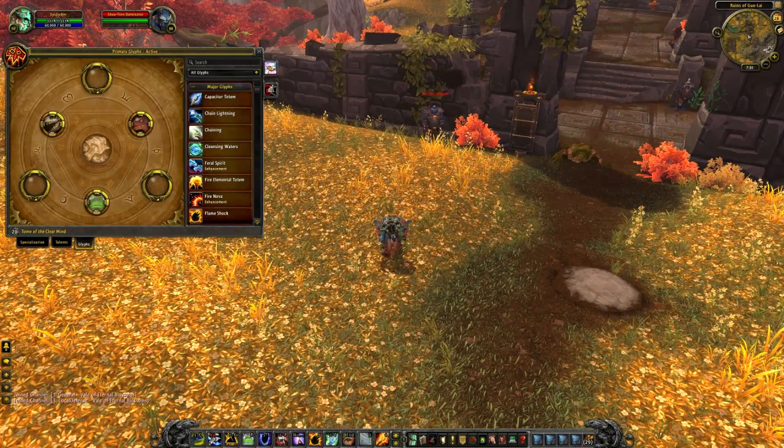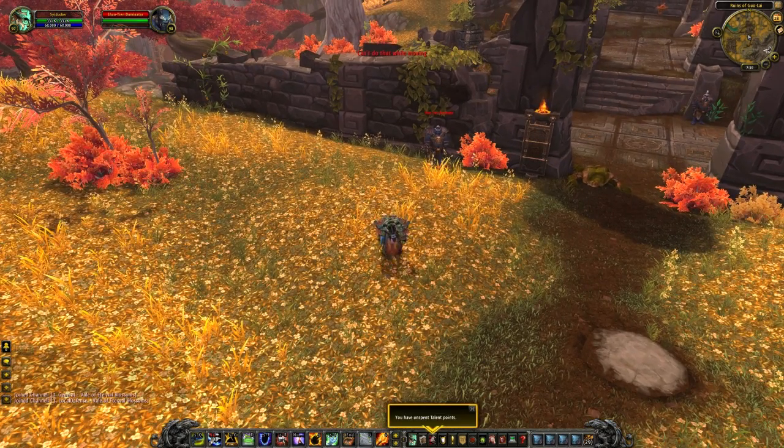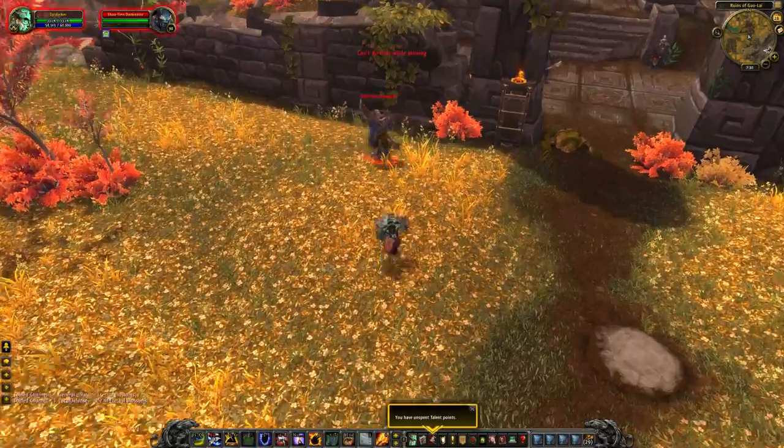What's up guys, Syla here, and we're back on the 5.4 PTR with another Glyph Short. This is going to be looking at the Shaman Glyph, the Glyph of Compy, and it makes your Hex turn people into compies instead of frogs.